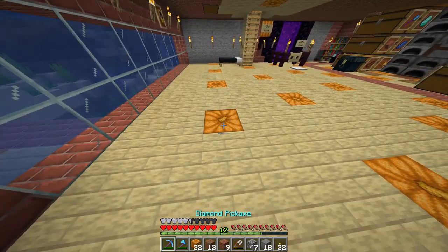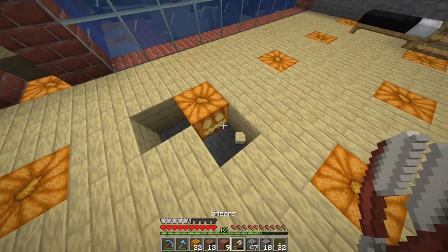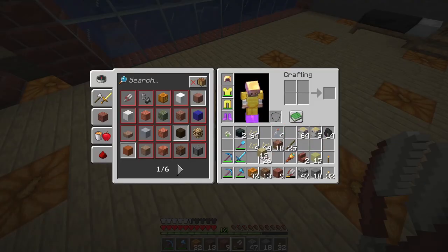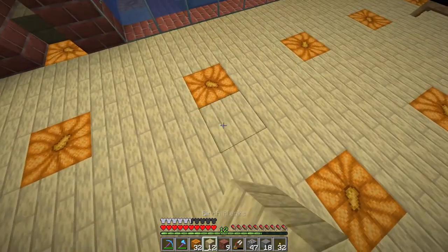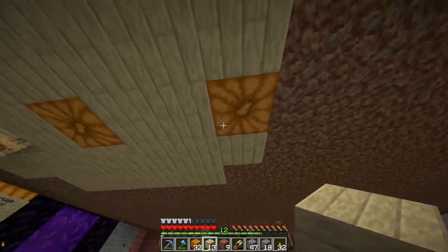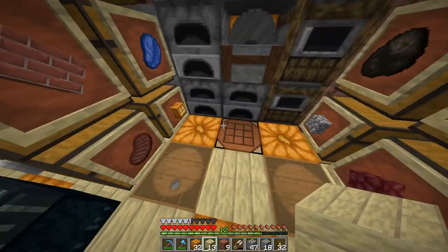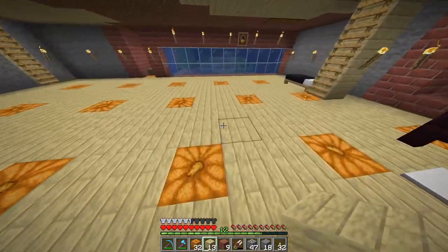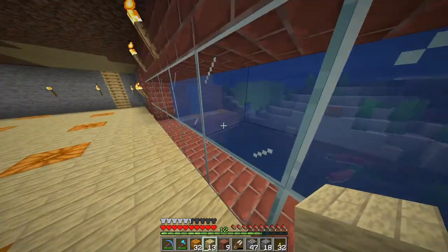Basically, instead of having torches scattered about, you can throw these down in the ground or in the ceilings. I have them lighting up back here and down here, and as you walk outside you can see a jack-o'-lantern right there and others down there.